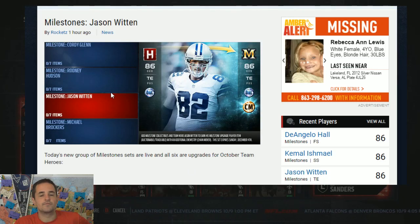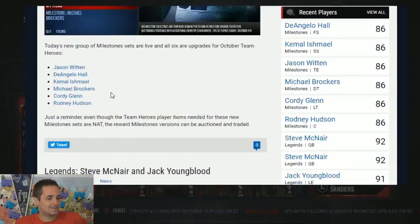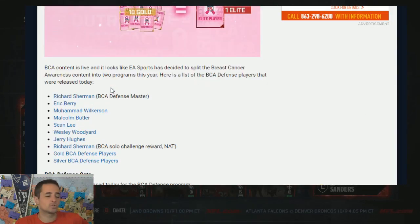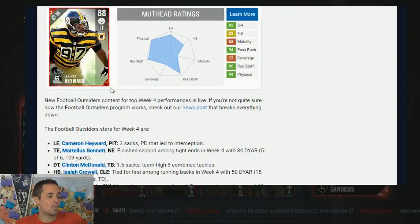All right, here we are back with another review. It's Sunday, which means new content, and it also dropped the BCA and New Legends, so we're going to go over those. Let's start with Friday's content and work our way up.